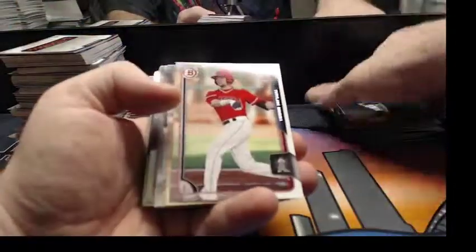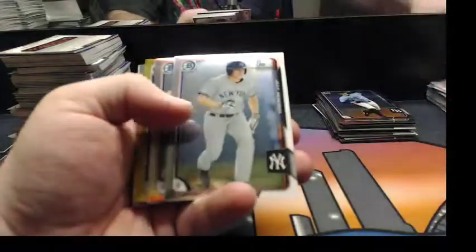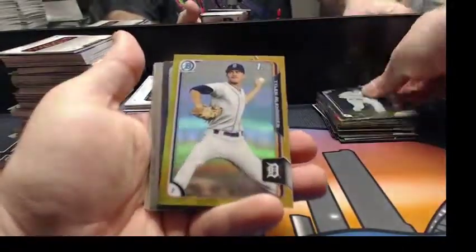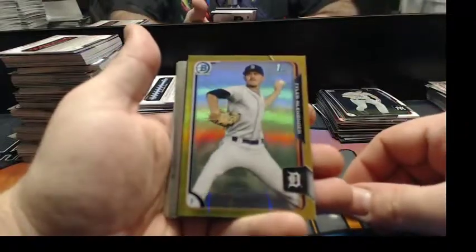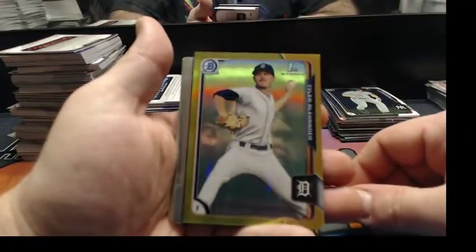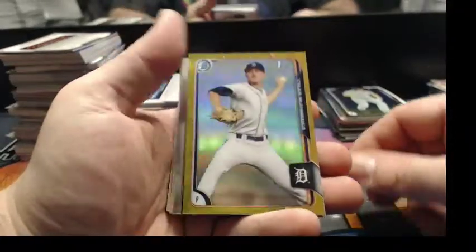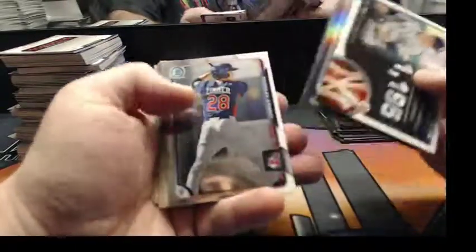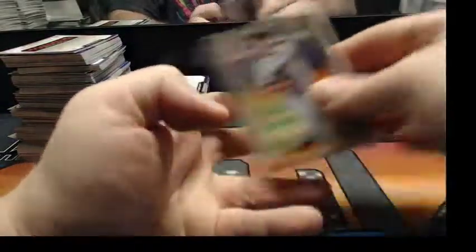Some more black refractors, some more papers, and a gold refractor for Tyler Alexander of the Detroit Tigers. Nice. Dividends, black refractors, chromes.